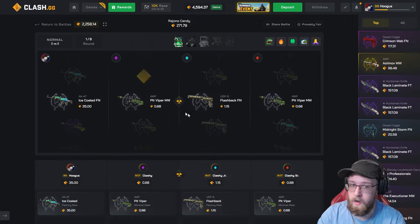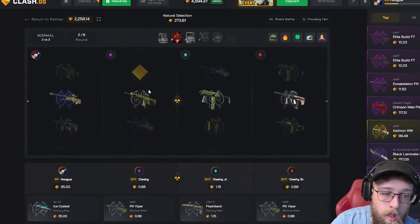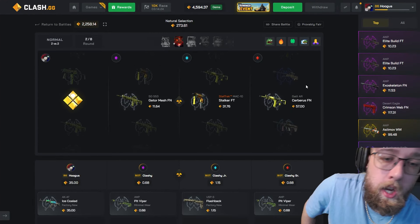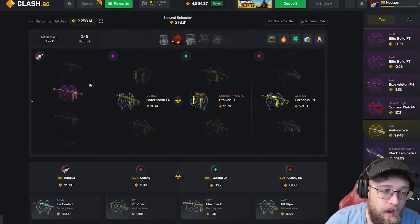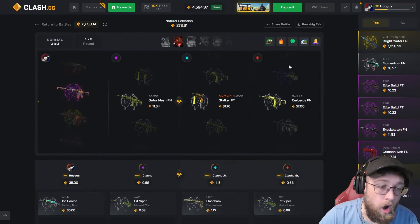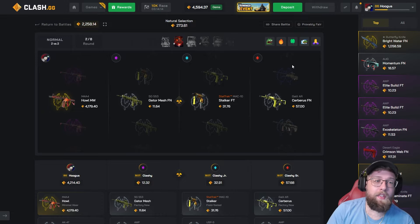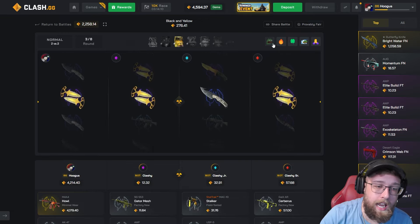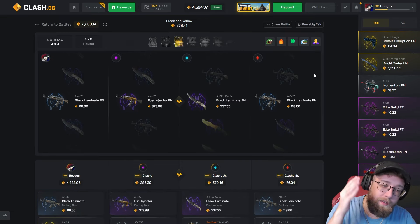Starting off with a gold would have been so good. One-one up, Natural Selection — come on, give me a pull. Nice! Second case we pull a gold — that is exactly what we want to see. I need to see a how right here. Oh my god, I max pulled! 4k! That pays for the entire battle. Five cases left — I need my teammate to start doing something. He pulls right there!